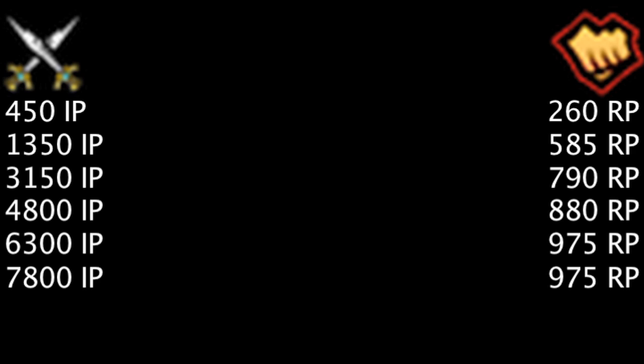A champion can cost an amount of influence points equal to 450, 1350, 3150, 4800, 6300, or 7800. The amount of riot points will be equal to 260, 585, 790, 880, or 975. In a previous episode, we calculated that one gains about 138 influence points per hour on average, so we'll be using this in our examples.